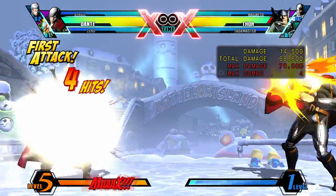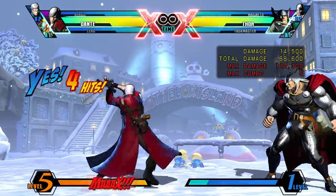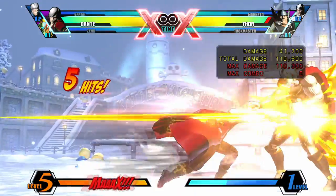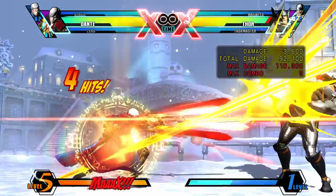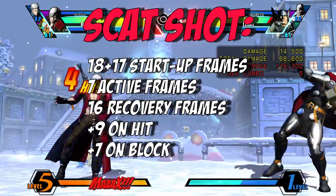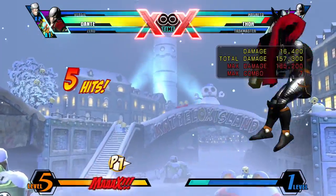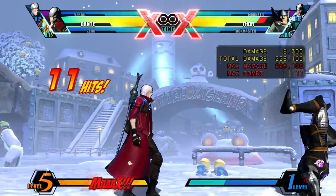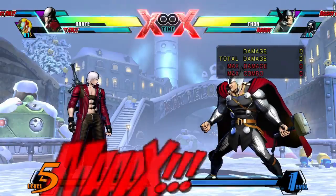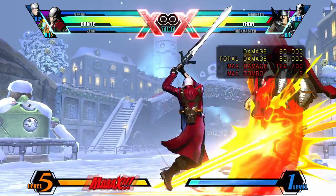Performed by mashing Heavy when on the ground, Dante will shoot forward a bunch of times with his guns. You can cancel this into Stinger, however you'll barely use this move as most characters can just jump, fly, or teleport to avoid it. If your launcher is blocked or hits the opponent, mash Heavy to start shooting upwards — this move is called Clay Pigeon and is used in advanced combos, so remember it as it's good for hitting opponents after launching them.